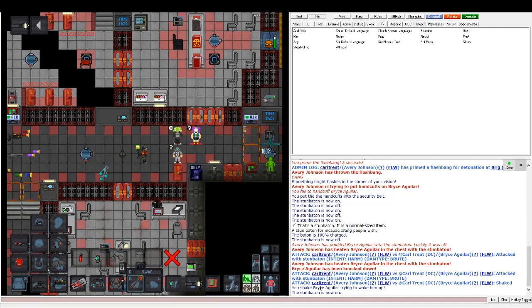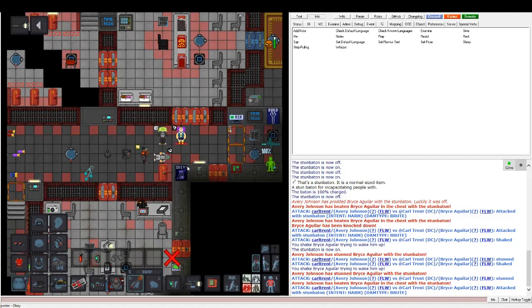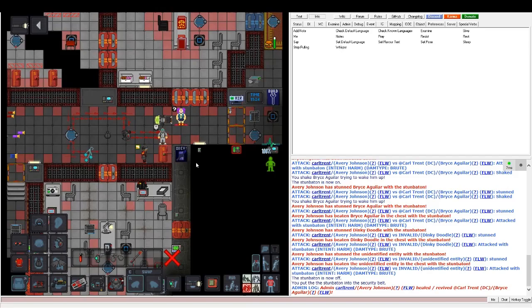What you want to do is click on the stun baton so it says 'on,' and have help intent on. When you tap them, it says stunned. I also suggest not using harm intent unless someone is actively trying to kill you. If you do have harm intent on, you will beat and stun them. The stun baton is going to be one of your main tools as a security officer.